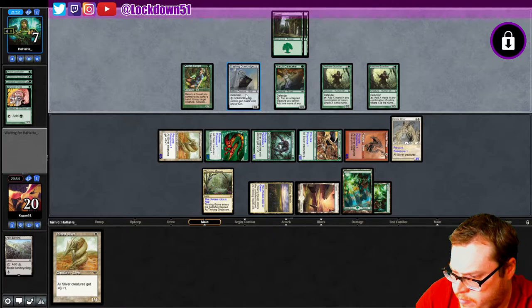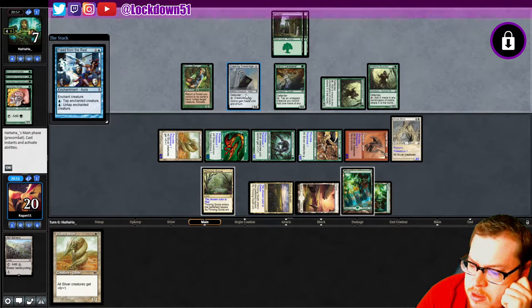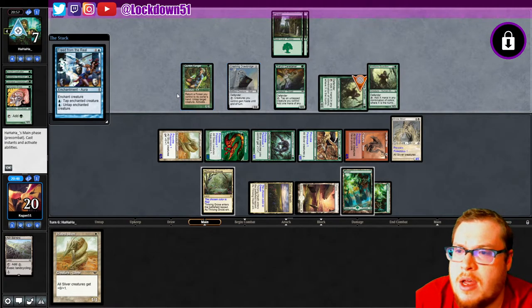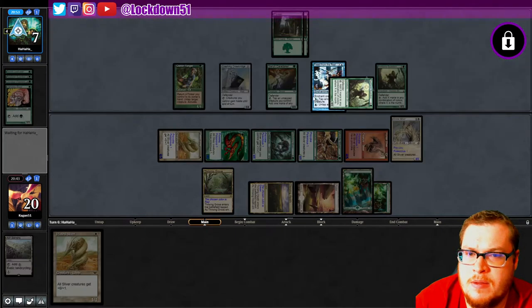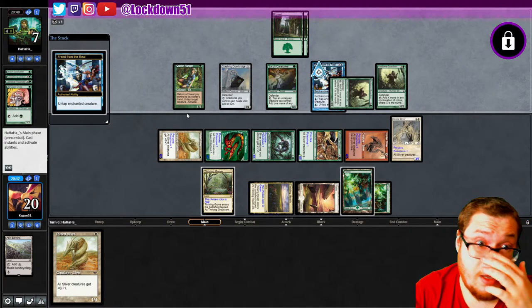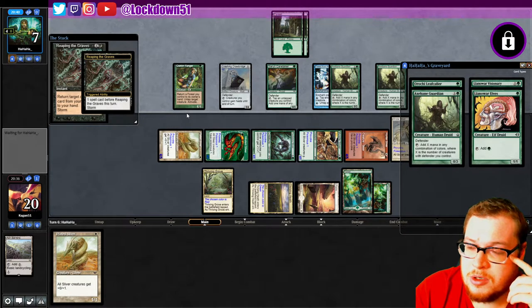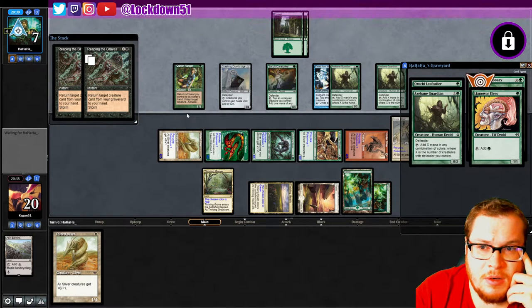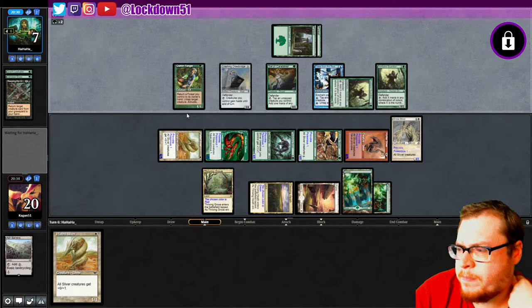I'm looking it up — rulings. 'If the provoke creature becomes tapped before the declare blocker step, it won't be able to block.' Interesting — okay, so I didn't know that. So if you can tap your creatures before the blocker step, then they can't force a block. But if they're tapped, right now it'll untap them — it's kind of weird that that works like that. Once you're in the attack phase... they're playing Reap in the Graves to try to get some more card draw. Interesting.